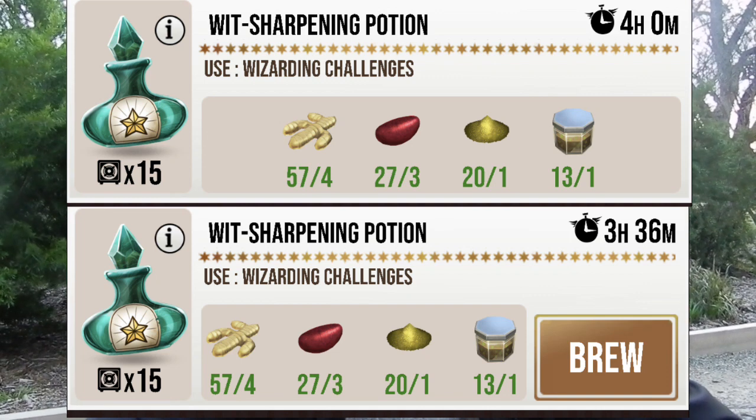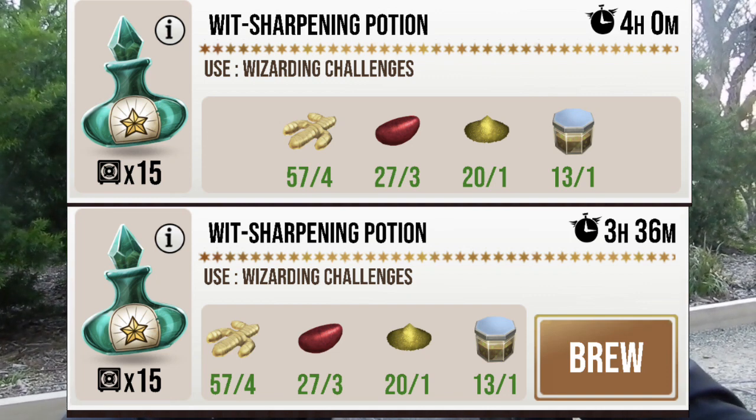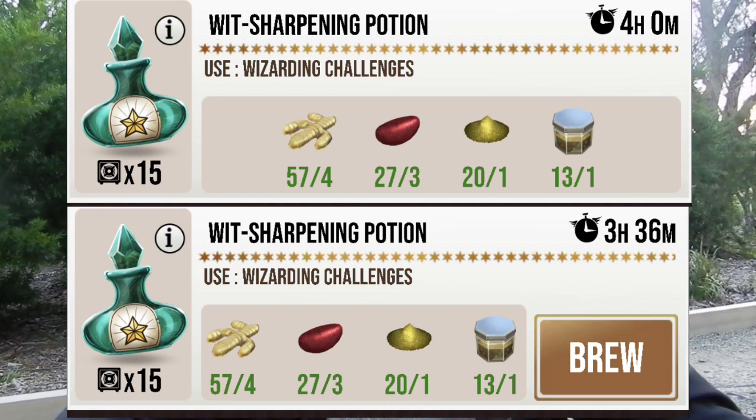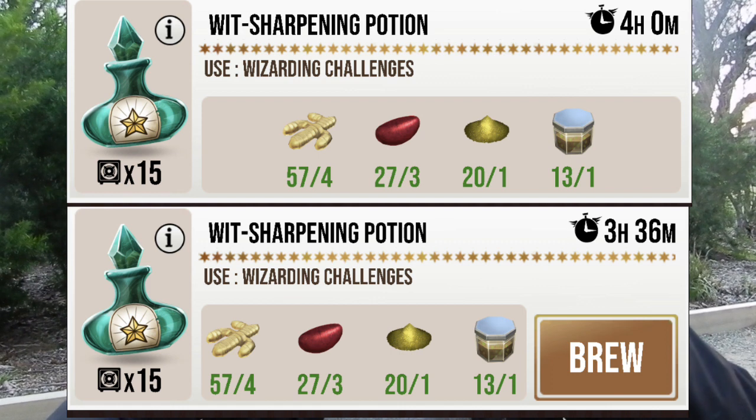Brewing times: if you brew a whip sharpening potion using the rented cauldron, it's 3 hours 36 minutes. If you're using a non-rental — the normal cauldron — it's 4 hours.